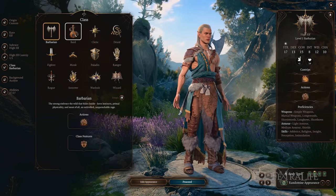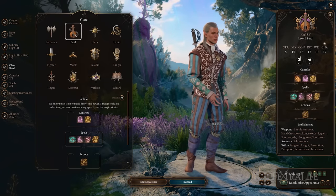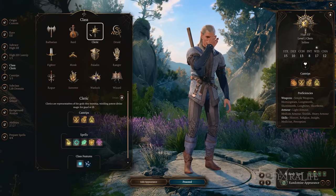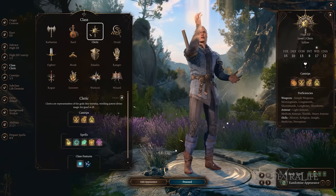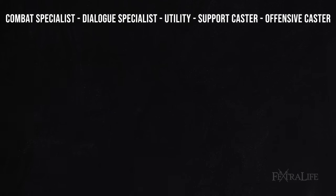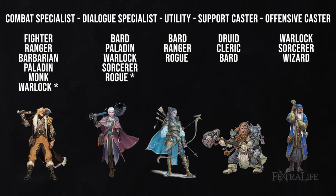Let's get into the optimization and the party composition itself. The first thing I want to talk about is class roles. Every class in Baldur's Gate 3 is good at one or more things — some are only good at one specific thing like combat, others are good at combat and dialogue, some are good at skill checks outside of combat and dialogue. I've come up with five arbitrary groupings and taken all of the classes in the game and put them into categories of what they are good at. This makes it much easier to see what you're missing and solve the puzzle of party optimization.